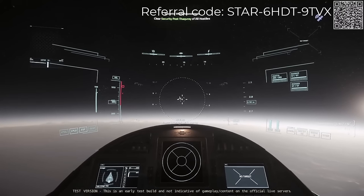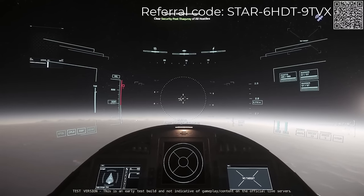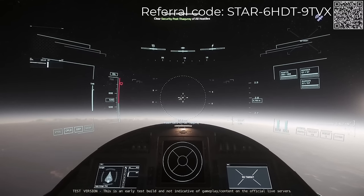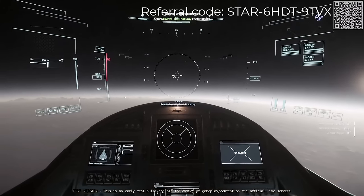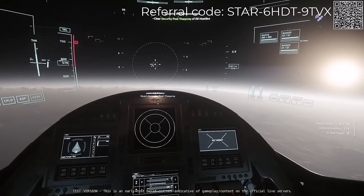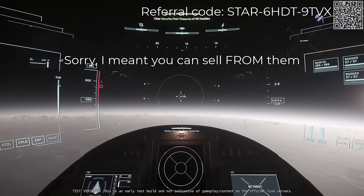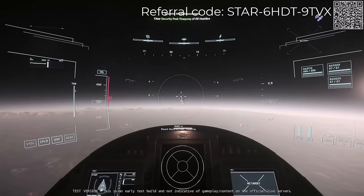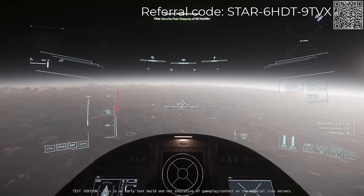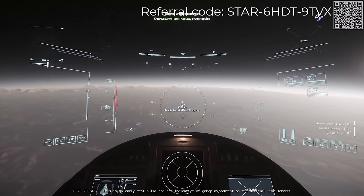Hey fellow Star Citizens, Scrapchat here. I'm sure everyone's heard, but in case you've been living under a rock on Daymar, when 3.22 drops, we're going to be able to purchase containers that we can fill with whatever we like, transport them in our ships, place them in inventory like any other physicalized item, and even sell them. It's really quite amazing. In this video we'll take a look at a use case for the 2 SCU container, namely looting while running a bunker mission.